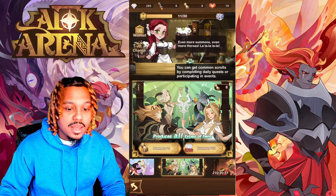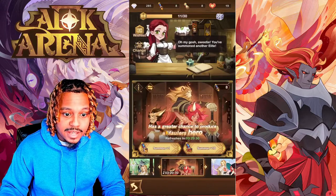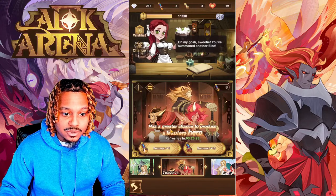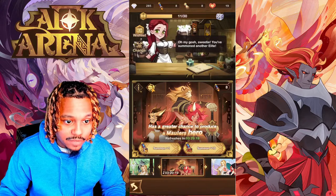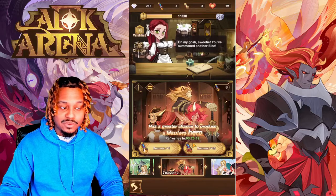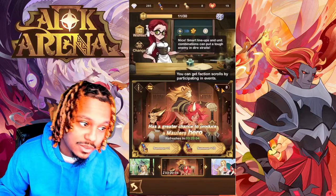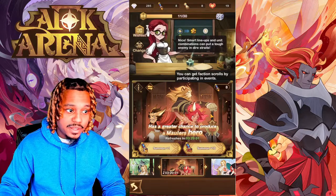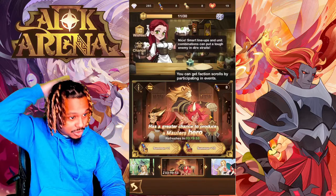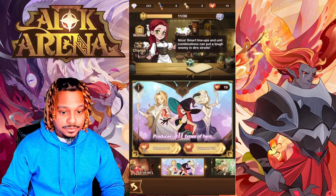Inside the Noble Tavern you can summon using common scrolls — once you stack 10 you can do a 10-summon, or stack 2,700 diamonds for a 10-summon. You also have faction summons like the Mauler summon, which rotates on an hourly basis to different factions. You can use diamonds to switch factions if you're looking for specific heroes. Make sure you're doing events every time they're available to stack faction scrolls. Most importantly, only do the 10-summons — RNG can hold you back, so maximize your chances at elite and top-tier heroes.